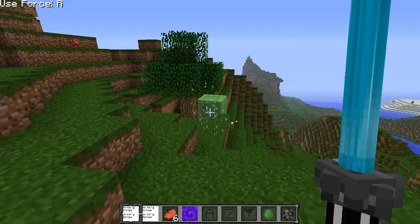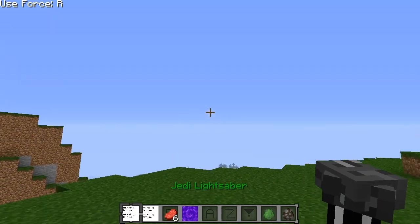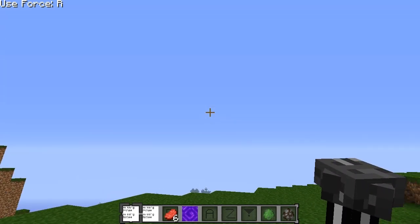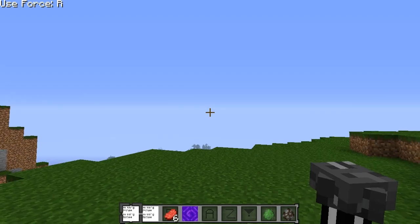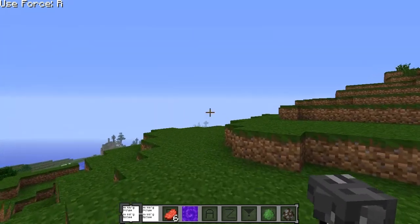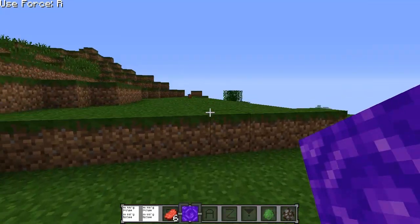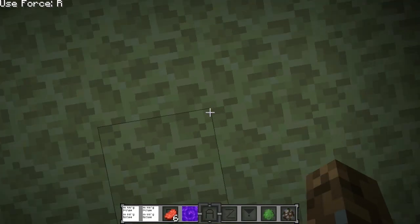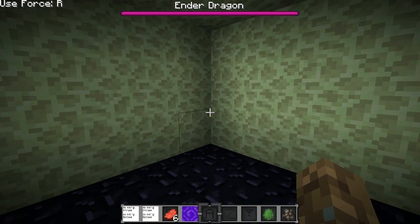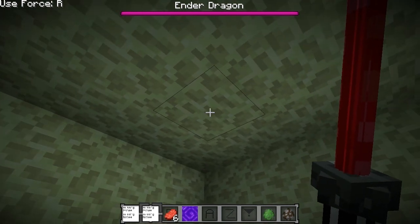Like I said, this mod is still a work in progress. As you guys can tell down in my hotbar, the textures for the icons have not been added yet. Obviously this will be added soon, so there's nothing really to worry about — just thought I'd tell you guys that stuff needs to be updated. But let's go ahead and try out the Ender Dragon. We're going to see how fast our lightsabers can defeat the Ender Dragon. We're down here, let's pull out our lightsabers. We're going to try and first use the force on the Ender Dragon.